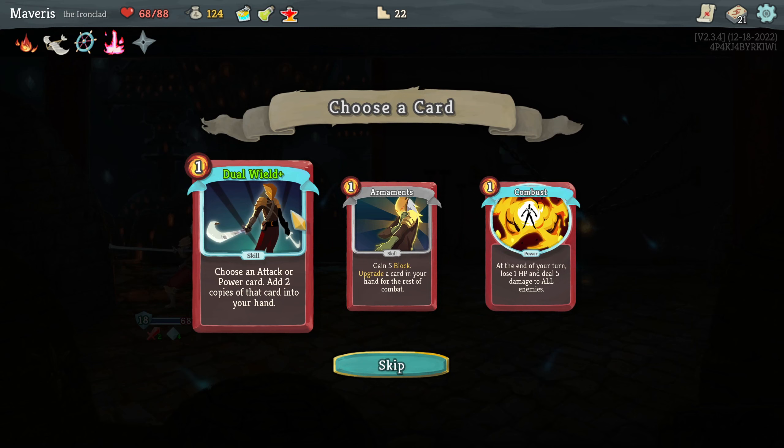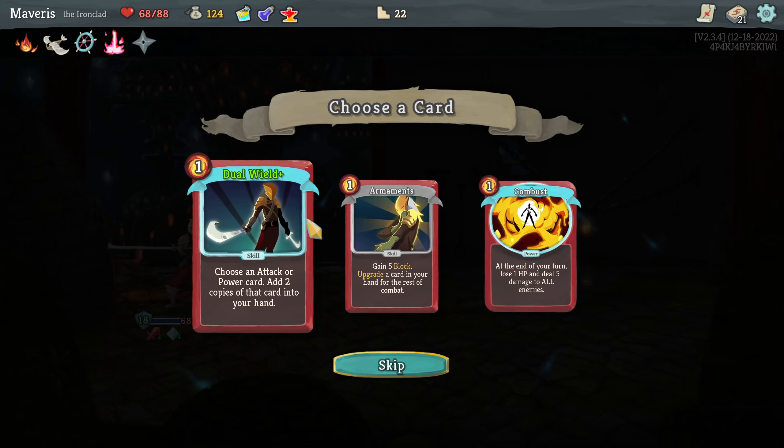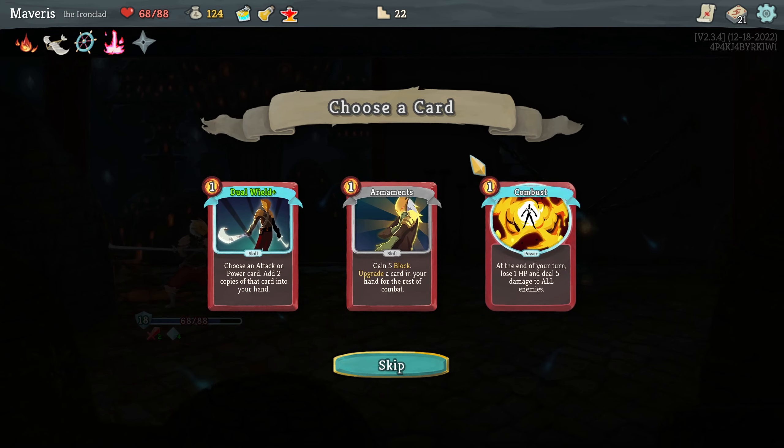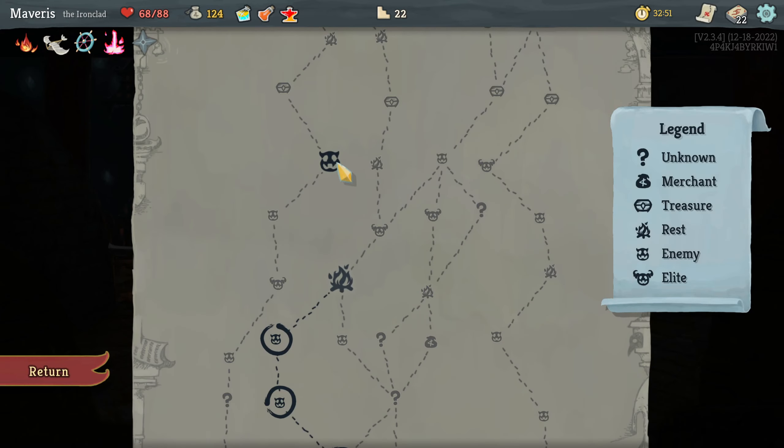Choose an attack or power — add 2 copies of that card. I like that. Combust — at the end of your turn, lose 1 HP and deal 5 damage to all enemies. I like that too. Wow, those are both really good, I think. I'm going to go with the synergistic one, just because I want to try it.